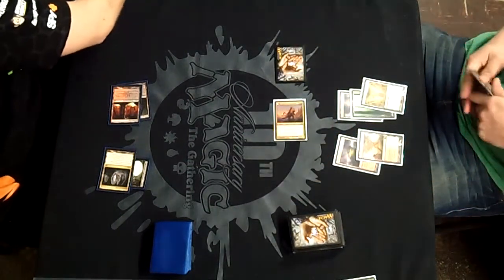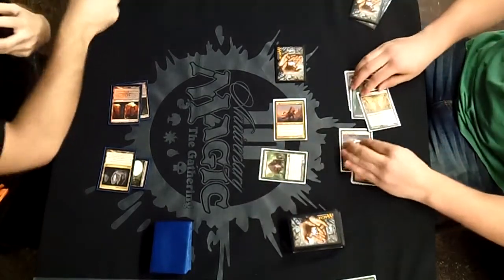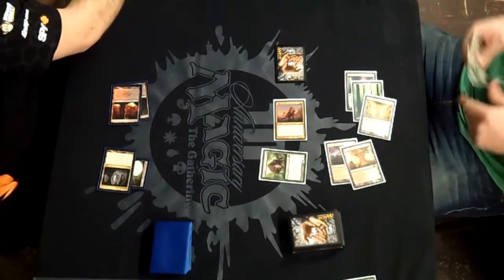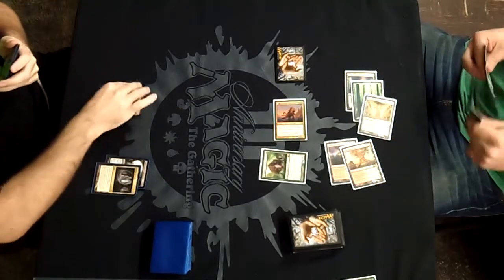Four damage comes in, bringing Patrick down to 16. That's 16 to 22 for the current life totals. And then a Huntmaster will come down for Peter, bringing him up to 27.